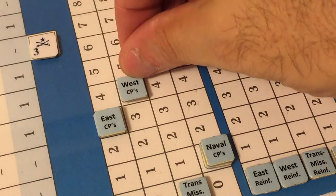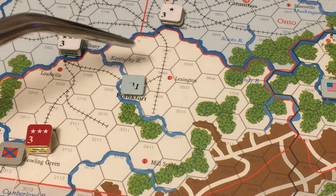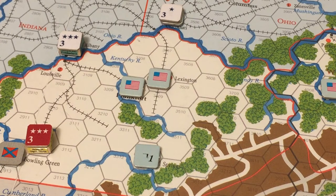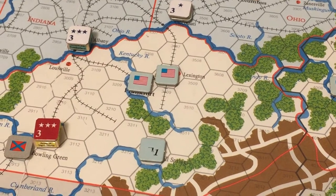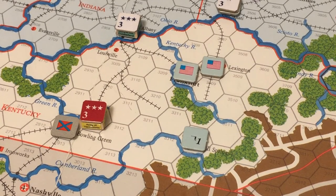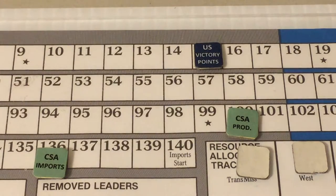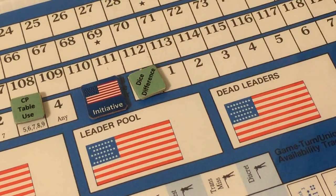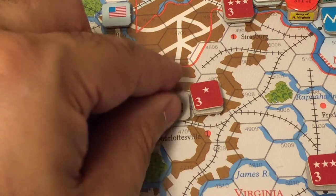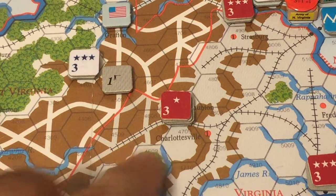The Confederates have the Army of Tennessee northeast of Bowling Green, practically surrounded by Union forces. The Union increases its victory point score to 15 for capturing those cities. The Confederates spend two dice difference points and two Eastern theater command points to place a depot in a Virginia city overlooking the Allegheny Mountains.